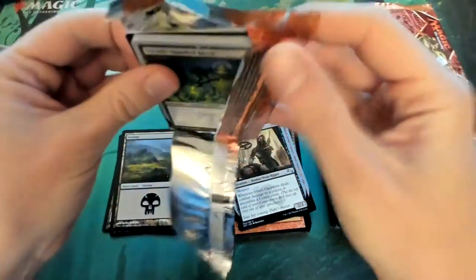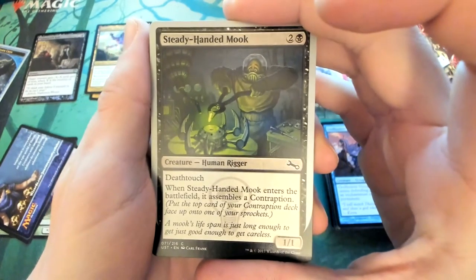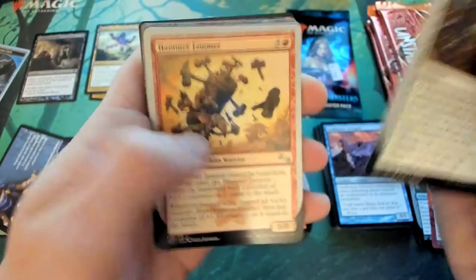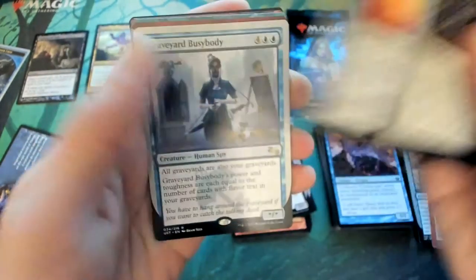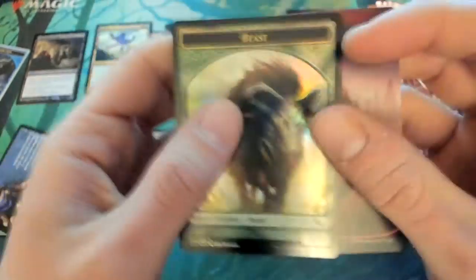I think it's one in every two booster boxes they have a foil land. I got five packs here so there's a chance. Okay — Steady-Handed Mook, Stick Source, Chipper Chopper again, Extremely Slow Zombie, Buzzing Whack-a-Doodle, Hammer Jammer, Graveyard Busybody. Two uncommon contraptions and a foil beast — and that's not a joke card, it should have artwork on the back. Yep, very cool.